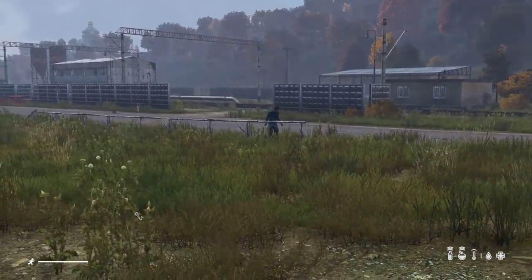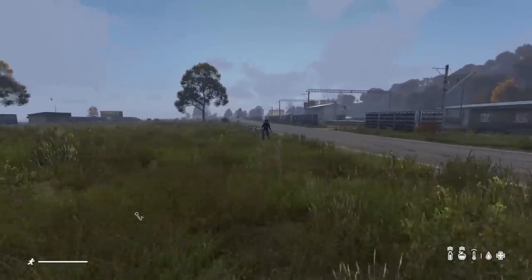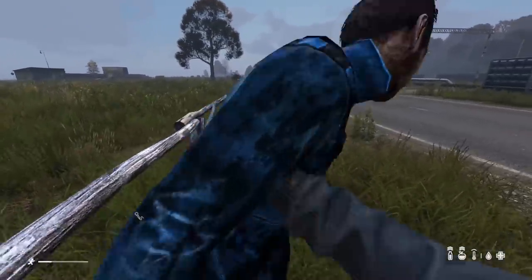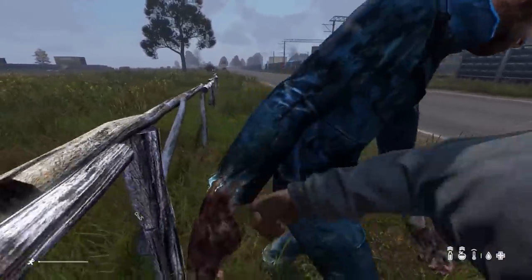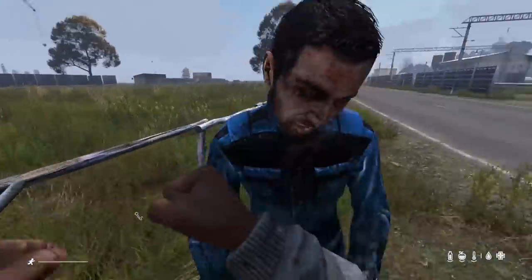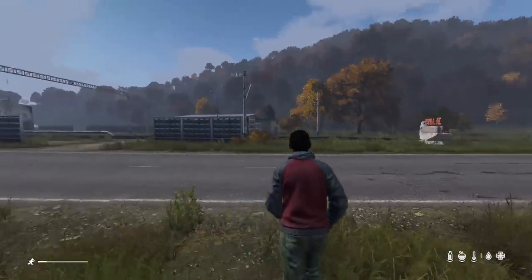We got a zombie right here that hasn't seen me yet, and I want to start off with this because you're going to be running into a lot of these guys. To deal with them, you always want to be the one that hits first, because then you can keep momentum up and they usually won't get a chance to hit you. So far he hasn't got a single hit on me — took him down, not a single hit, and we're good to go.